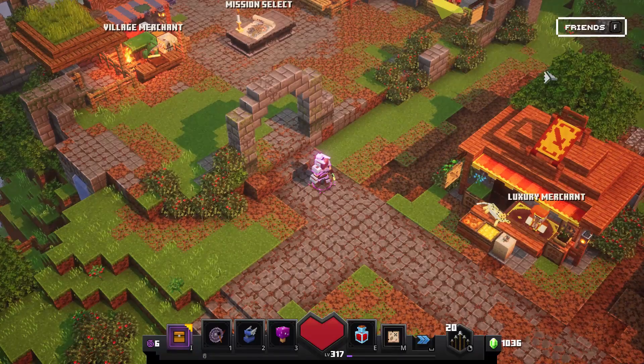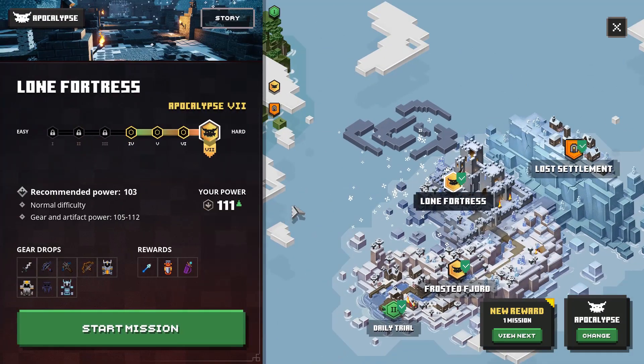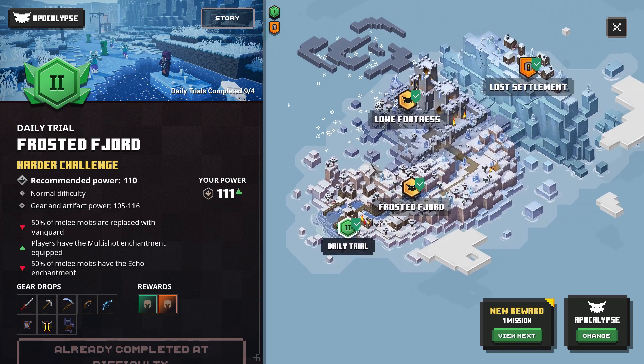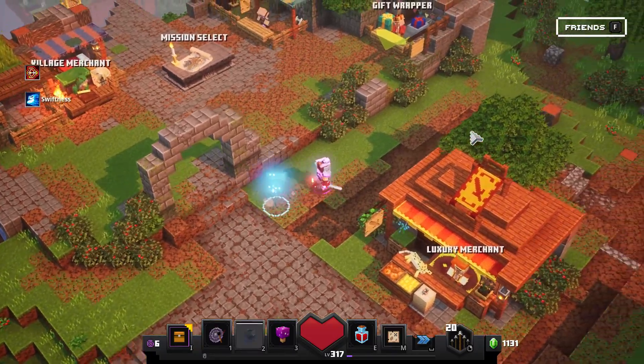It looks pretty cool, but there's no perk because this is not the unique version. Maybe there is a unique version — we'll need to wait and see. Now that it's unlocked, you can see the Rapier is in the gear drops in the loot table. In Frosted Fjord, the Rapier is confirmed there.